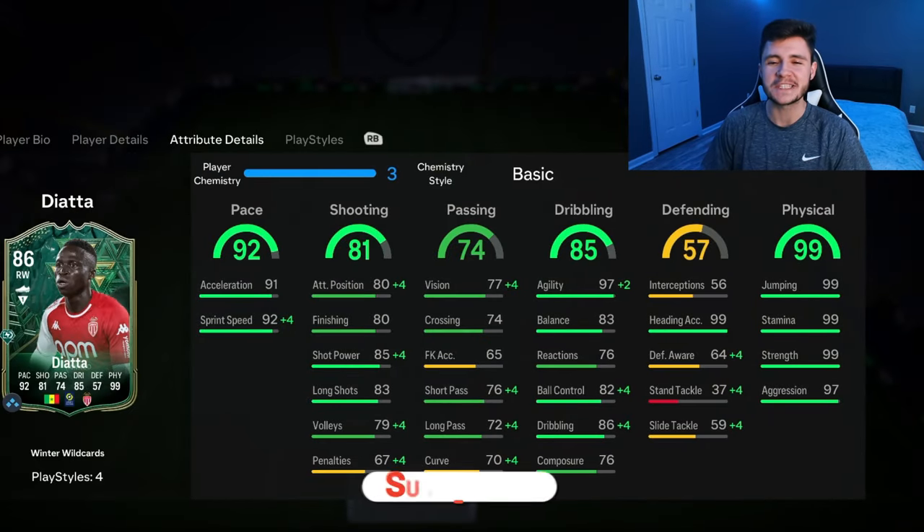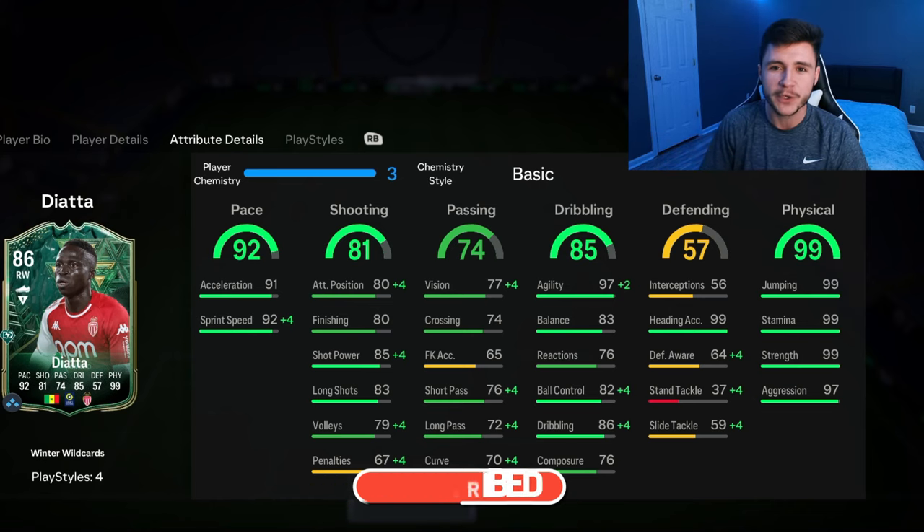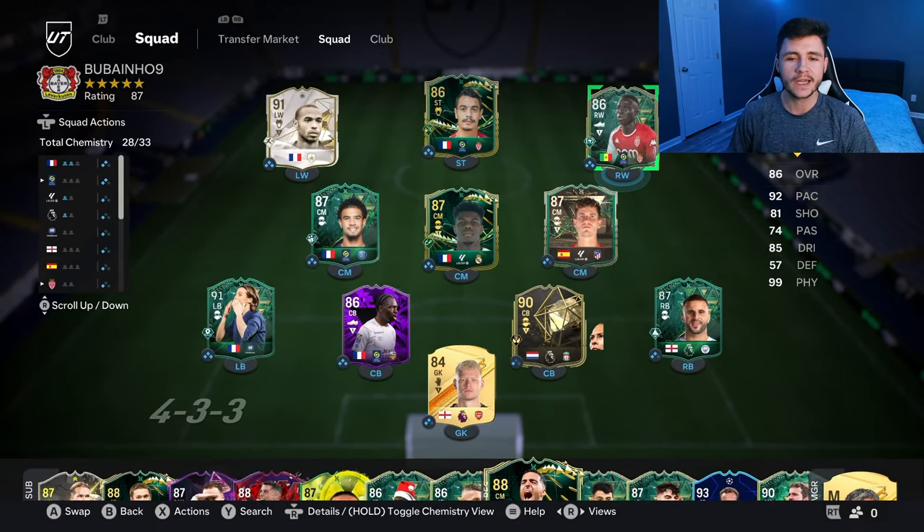If you guys enjoy these FC 24 player reviews, go ahead and leave a like on today's video and also consider subscribing to the channel if you are new — it would be greatly appreciated. This is the team we're going to be using in Foot Champions to test out the new Diata card. We're going to be playing him at the center forward position in the 4-3-2-1 formation, so let's jump into game number one and see how good this card really is.